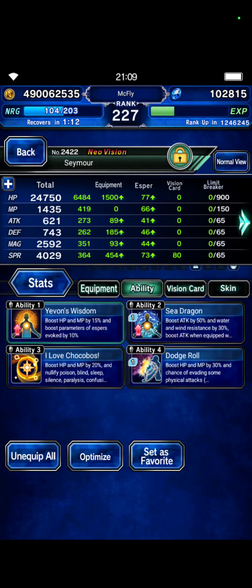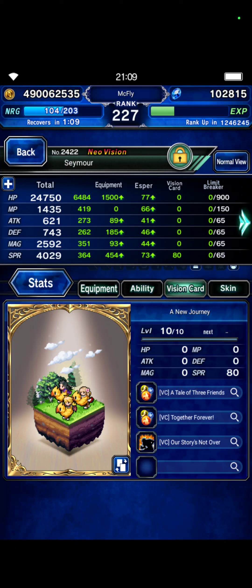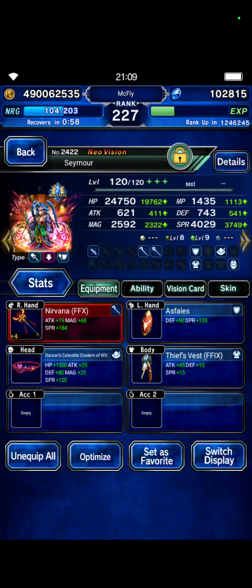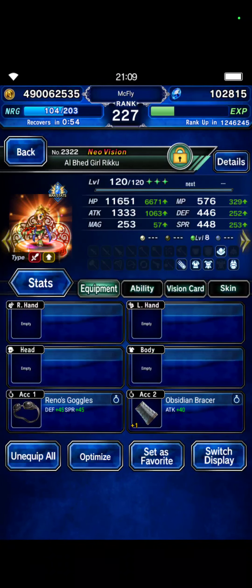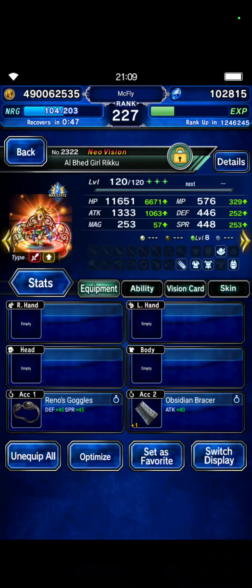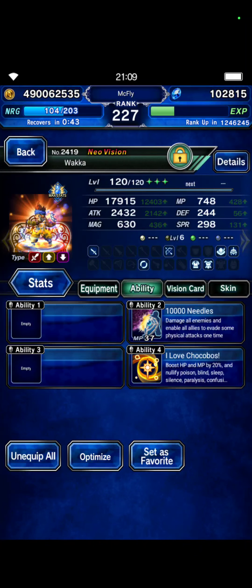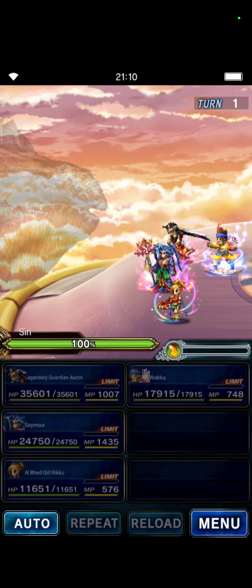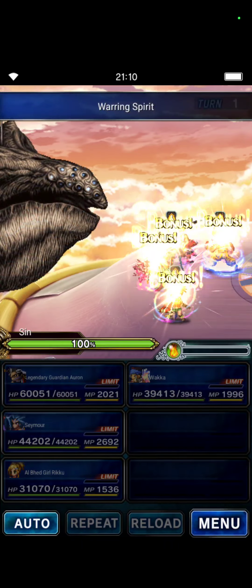We will take Seymour as our magic tank — he has 100 evasion, Draw from the Diadem of Will, immunities, another Source of Guts, and some SPR. Riku has a Source of Guts, Obsidian Bracelet for the preemptive breaks, and immunity. Waka has 10,000 Needles because we will need to evade one attack, status immunity, and Guards from his card.